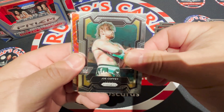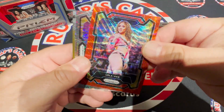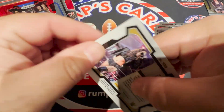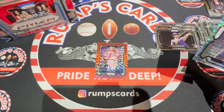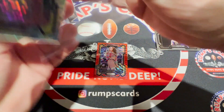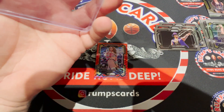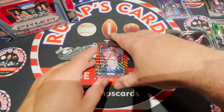Cards we're seeing include Ava, Joe Coffee, Earthquake, Diesel, Lola Vice on the red wave — these are not numbered. The pulsars this year are JC Jane and an emergent Roxanne Perez, numbered to 499, so this one is 98 out of 499. It looked like this was the last box they had on the shelf, and I paid $275 for this plus tax — it's weird having to pay tax again coming out of New Hampshire, which is tax free.